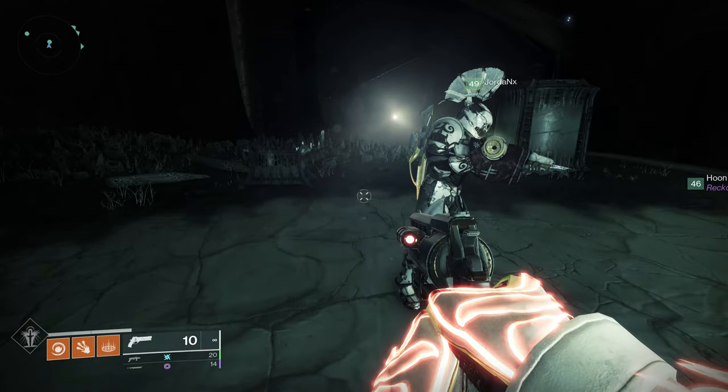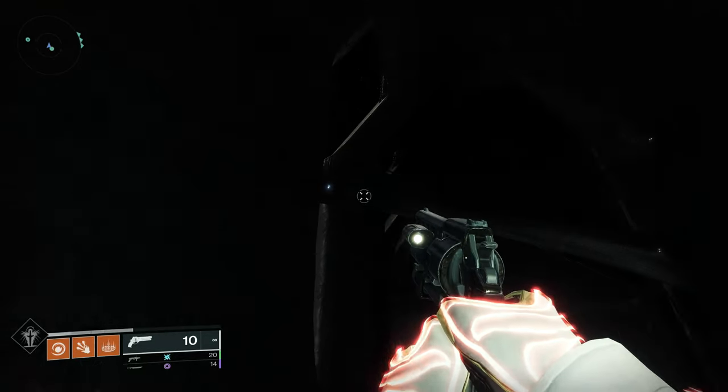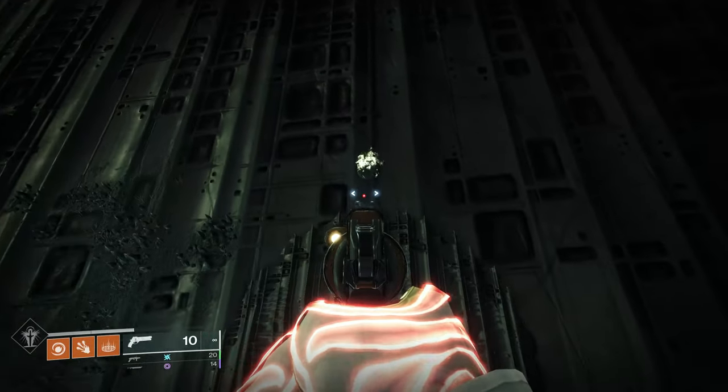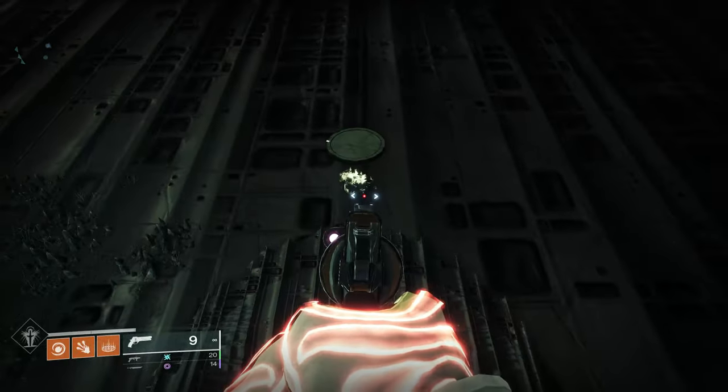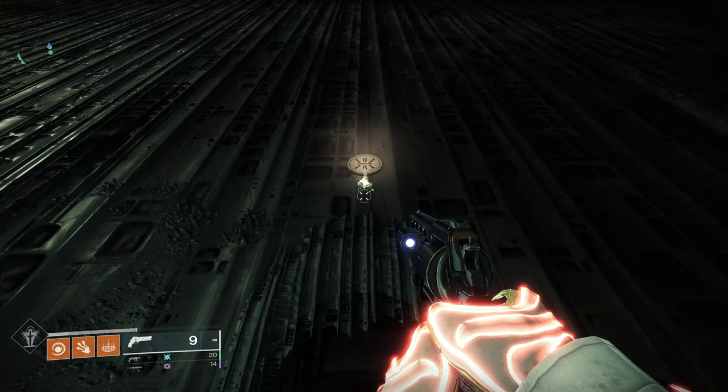The second symbol is going to be in the first secret chest, in the hive tomb ship jump puzzle. This is where your first secret chest is — same as it was in Destiny 1. Once you get to the first secret chest, turn around and you will see this symbol above the doorway.